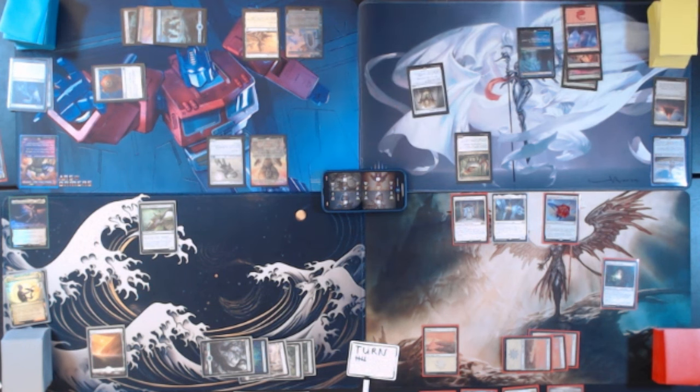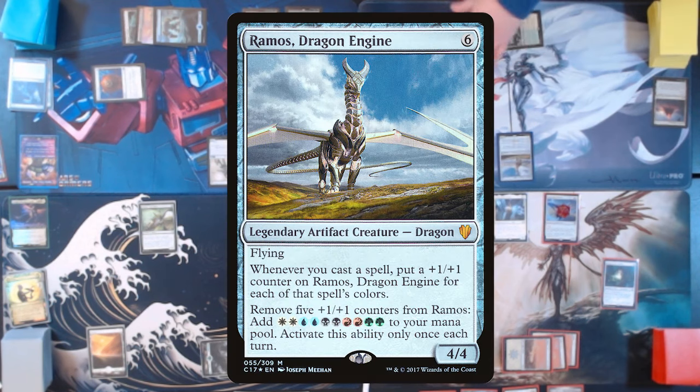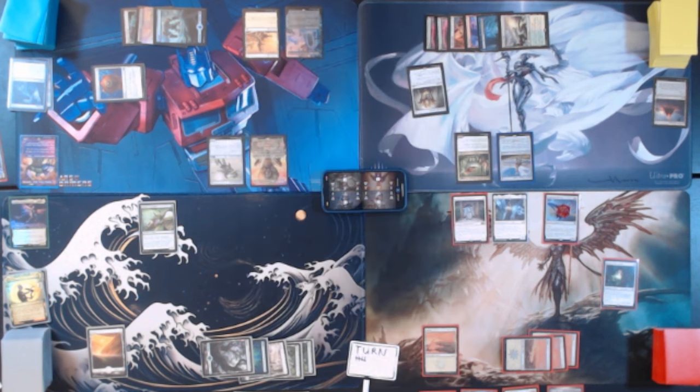Untap, upkeep, draw for turn. We're going to play Canopy Vista — comes in tapped unless you control two or more basics. Again, we do. Tapping 6 to play Ramos Dragon Engine. Flying 4/4. Whenever you cast a spell, put a +1/+1 counter on Ramos for each color of that spell, then remove 5 counters to give Ramos double Wubrg — that's 2 white, 2 blue, 2 black, 2 red, 2 green. You can only do that once per turn. Another creature entered the battlefield under my control, so Ramos is already going to get a counter. Then we'll go ahead and pass turn.